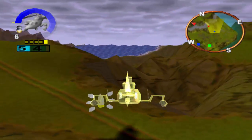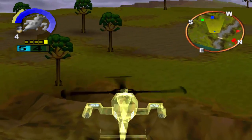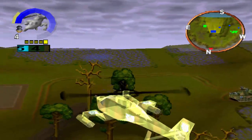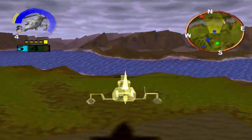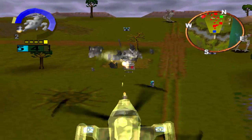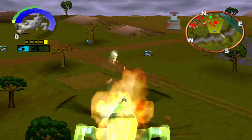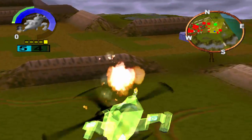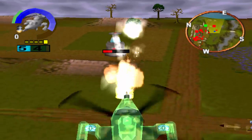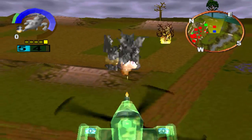I got a shield. There's the SAM turret — or the laser turret, one of them. Definitely want to get rid of them. Luckily I got a shield on. That turret can be pretty deadly to a gunship, but luckily we got a shield so it's not too bad.